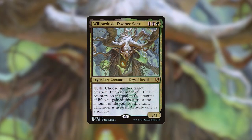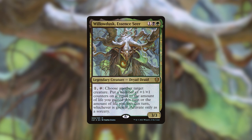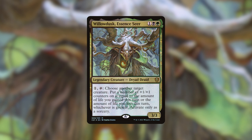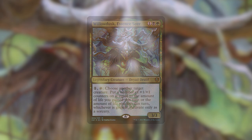When I initially saw this, I read the words gain life, lose life, plus 1/+1 counters, and I kind of checked out. Didn't sound super interesting to me. But the more I looked at Willow Dusk and the more I saw other people's lists, the more inspired I became. The fact that you get as many counters as you gained or lost life, and as I started looking into all the different ways of manipulating your life total for value and then being able to make one of your creatures super huge, I thought that it actually was a lot more exciting than I initially gave it credit for.